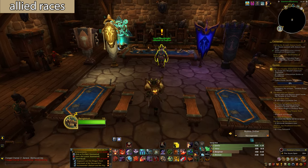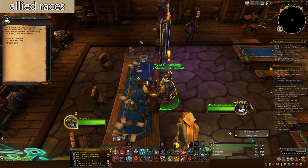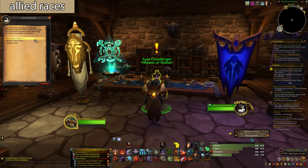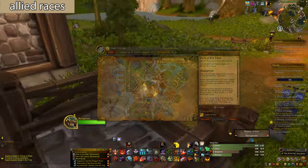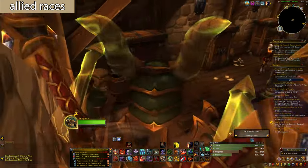All the allied races are extremely easy to obtain now. Simply go to your embassy in your capital city — right here for Alliance. Take the quest, click on all the banners, and take another quest for whichever one you want to unlock. For example, to unlock the Kul Tiran you take that quest and then do the quest line. Before, you needed a bunch of reputations and many quests, so now it's simply much easier.